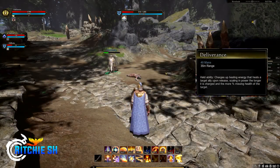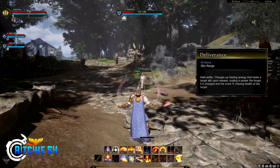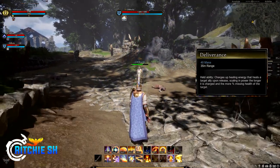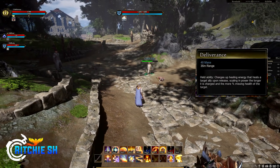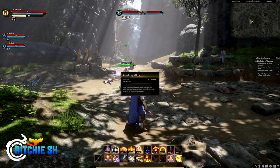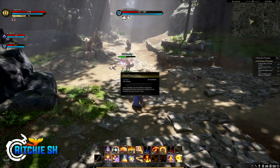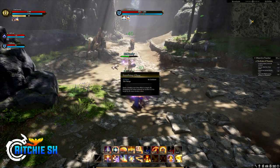Second is Deliverance, a held ability that charges up healing energy and heals a target ally upon release — the longer it's charged, the more percent of healing is done. Third is Soothing Glow: apply a heal over time effect to a target ally. Reapplying this effect extends its duration by its base duration value.